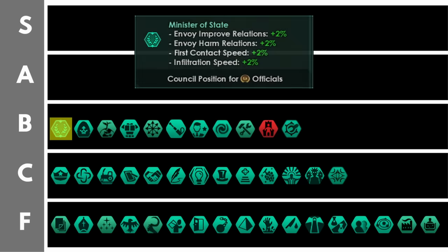The minister of state honestly has weak bonuses — you're going to get an additional 2% to envoy improve and harm relations, first contact speed, and infiltration speed per level. That generally sucks. However, not taking this position on your council gives you a multiplicative 25% penalty to your diplomatic weight. So if you're trying to get things done in the galactic community, not having a minister of state is very prohibitive because that 25% penalty is multiplicative, not additive. You'll only have 75% net of the total diplomatic weight you get after all your additive modifiers are calculated.